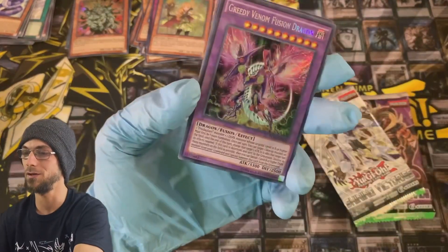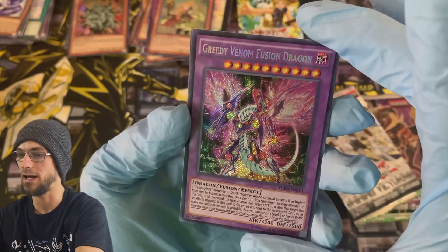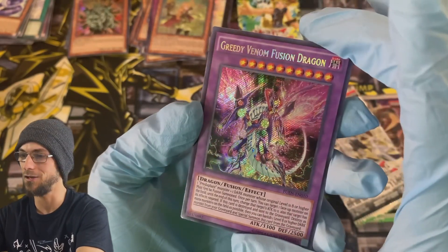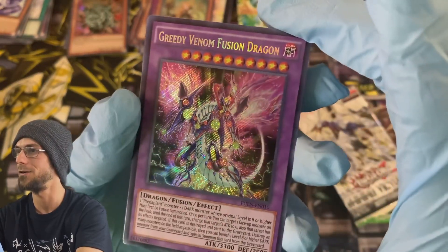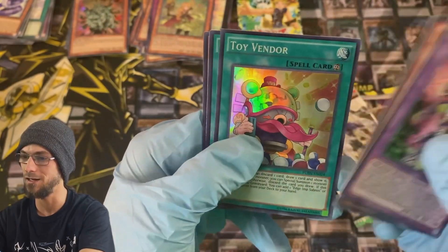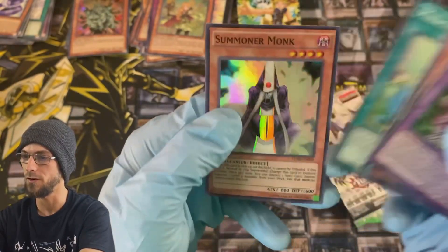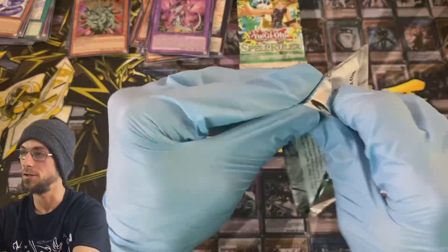No Invocation, but we got the Greedy Venom Fusion Dragon — I haven't pulled this card, that could be a decent pull. I'm not sure, but it's a sick artwork guys, check that out — this is a really good looking card. We will take it. Edge End, Chain Toy Vendor, Miracle Fertilizer, and Summoner Monk. Off to Shining Victories.